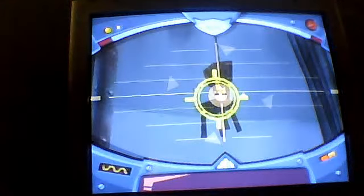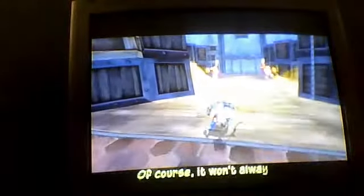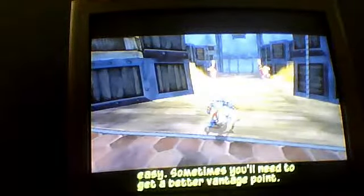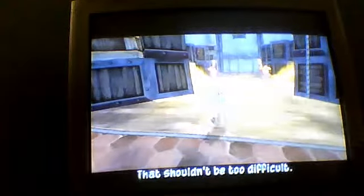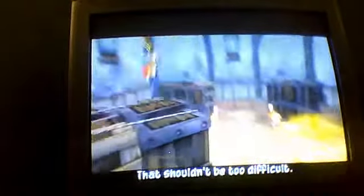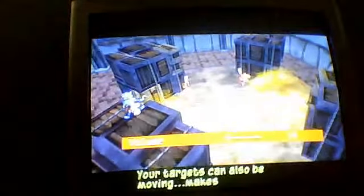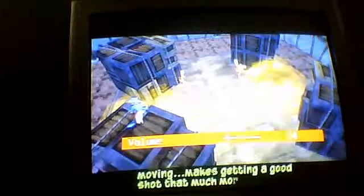Try to get a good picture of that chair — you might have to zoom in with it. Press R1 to take a shot. Of course, it won't always be so easy. It's about time to get a better look at this. Your target can also move, which makes getting a good shot that much more difficult.